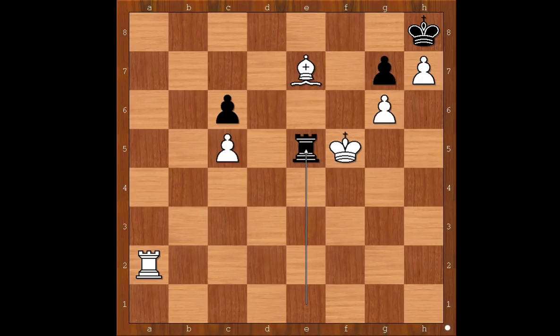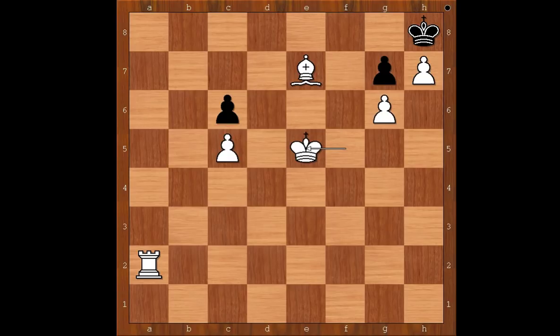Back to our game. After rook to e5 check, Wesley So captured the rook. Black to move — what is the best move for Black in this position? It's a stalemate. Congratulations to both players, but even more to Karyakin, who managed to save a losing game. What do you think of this game? And that is all — I hope that you enjoyed watching this video.